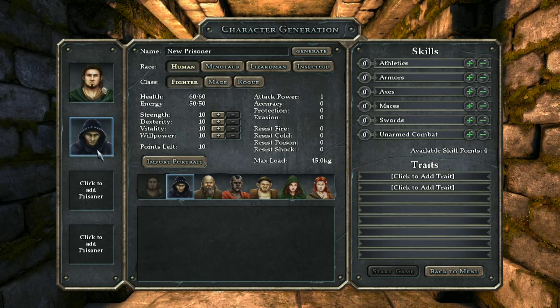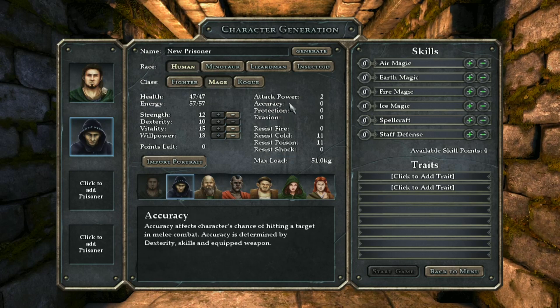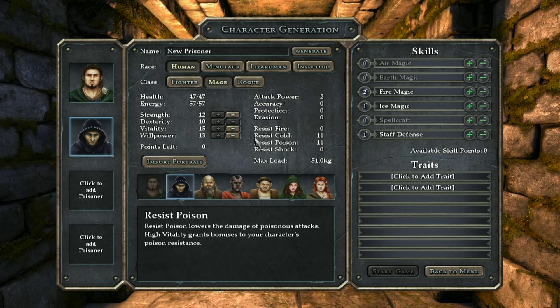We'll go mage next. We'll go vitality - give a little bit of strength, not a lot. We've got skills: air magic, earth magic, we'll do some fire magic because we need fireballs. Spellcraft, we need self-defense to protect the party. Okay, very good. I'll see you when I finish the character creation.